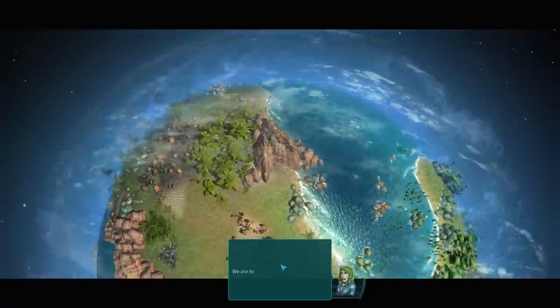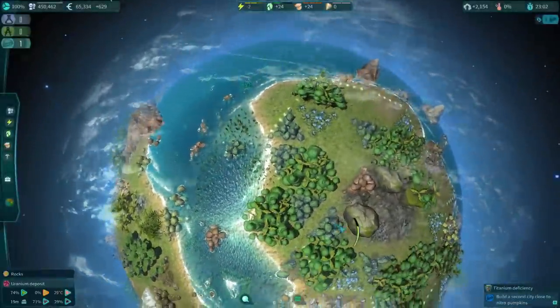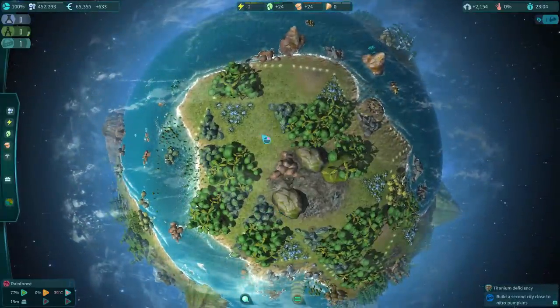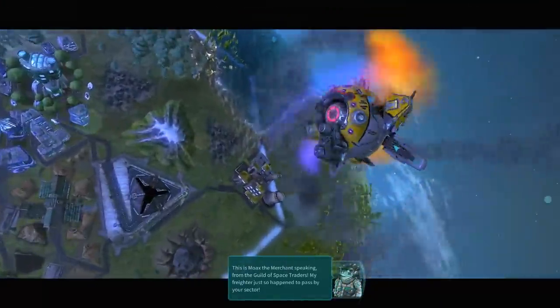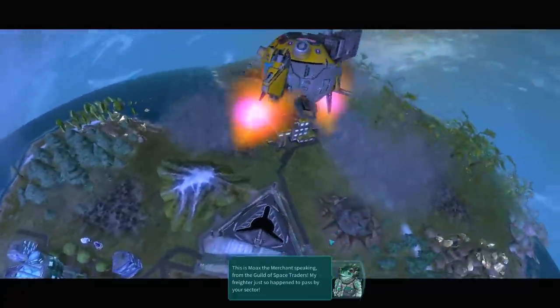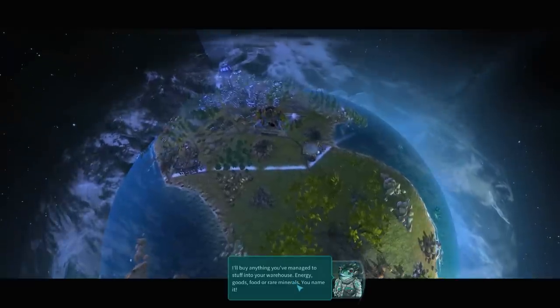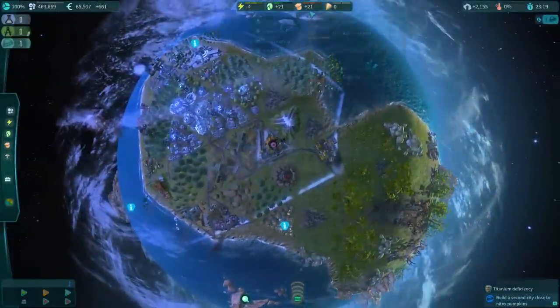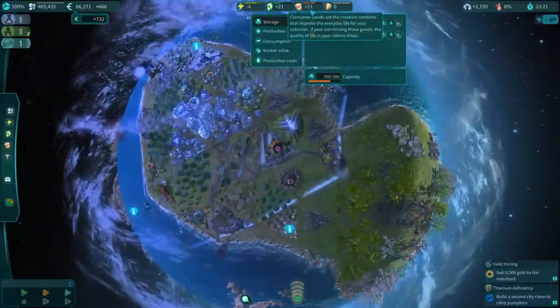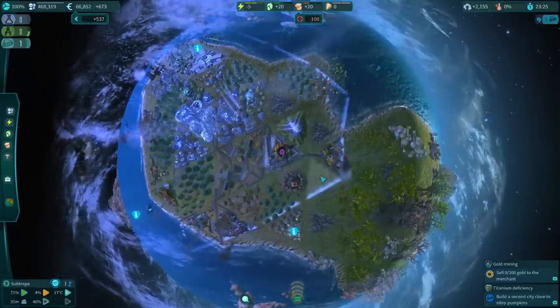We received an additional colony landing permit - we can found a new city on the other continent of Tuto to gather rare resources there. Then a space trader named Mokes from the Guild of Space Traders calls in - his freighter is passing by our sector and he'll buy anything we've stuffed in the warehouse: energy, goods, food, or rare minerals. Let's sell the excess and make some cash.